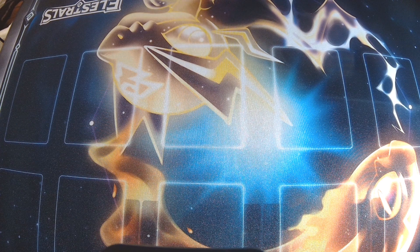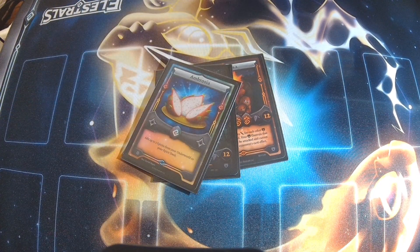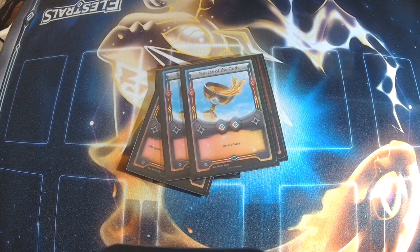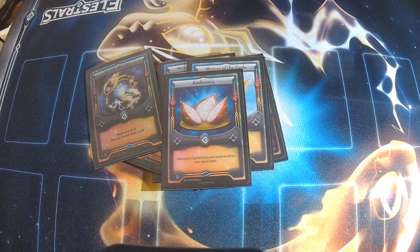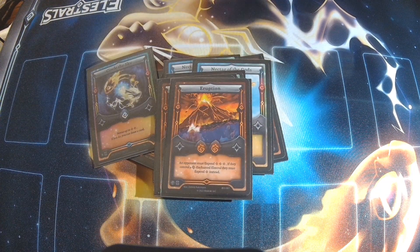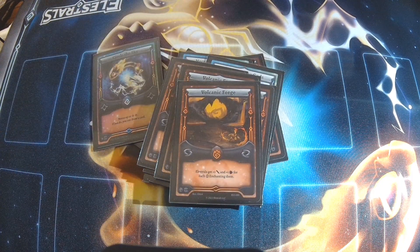We have two... Magic Ursus. We got an Ambrosia, two Nectar of the Gods, a Circle of the Sky, another Ambrosia — I thought I organized this but apparently I didn't. Two Eruptions, two Hammers.